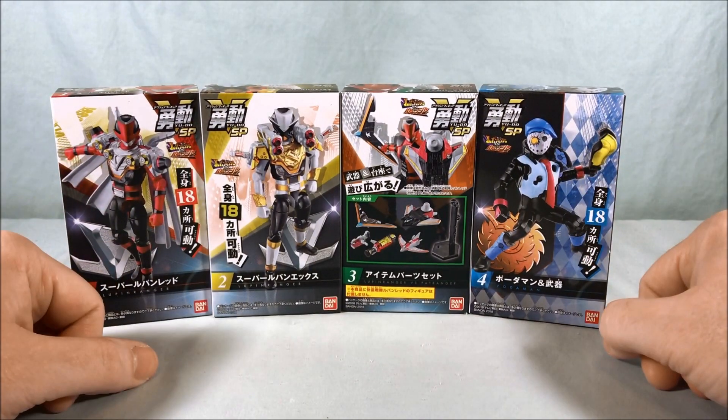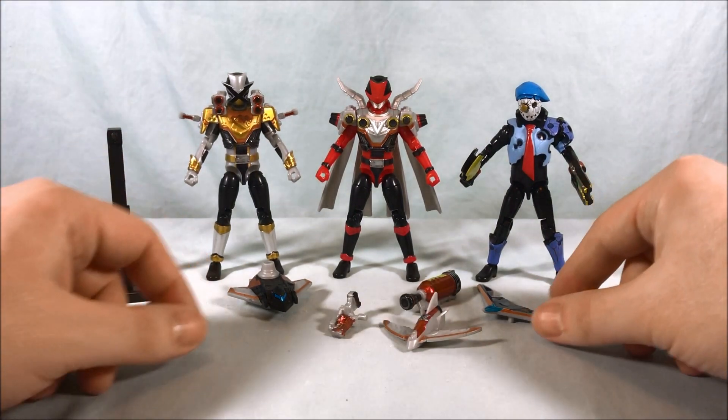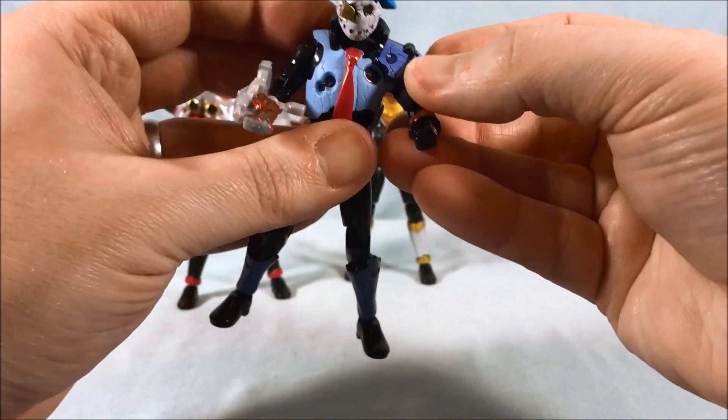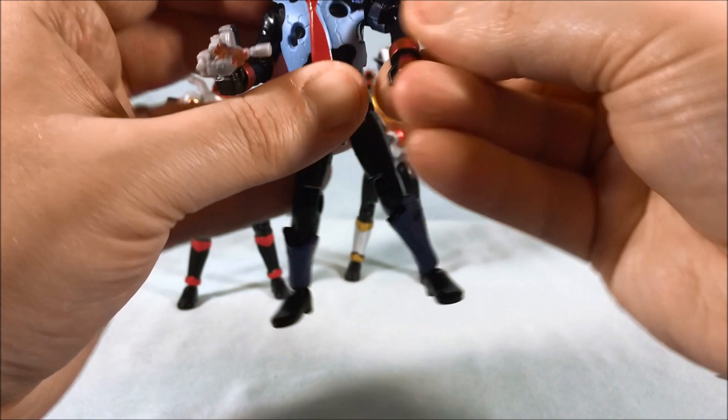Diving in here, there are four different ones. The first one is Super Lupin Red. The sides of the box don't really have too much going on, neither do the tops or bottoms. But on the back you can see it is the three characters and then the item parts set, and it shows the lineup here.